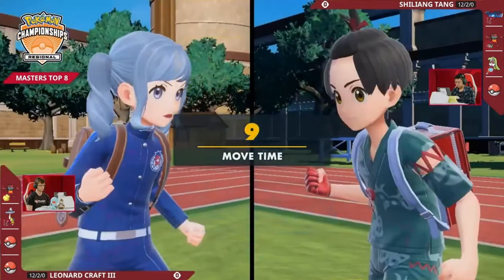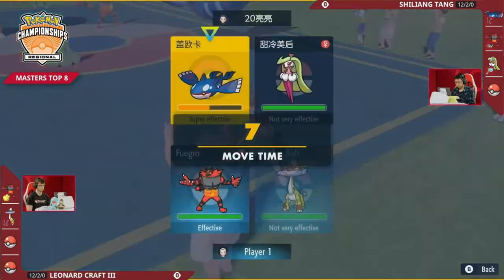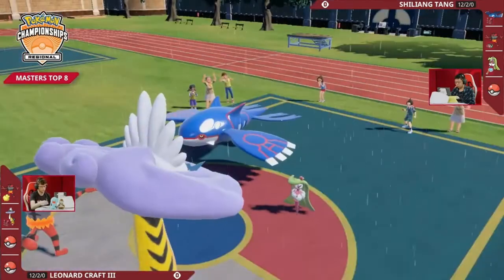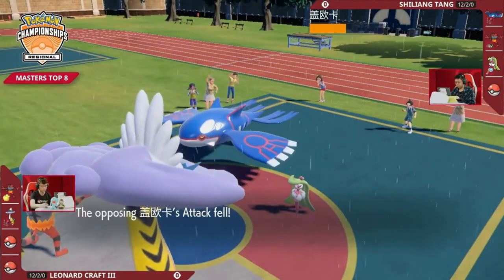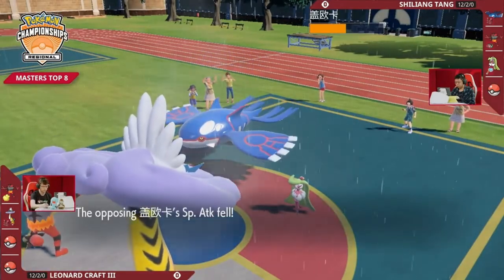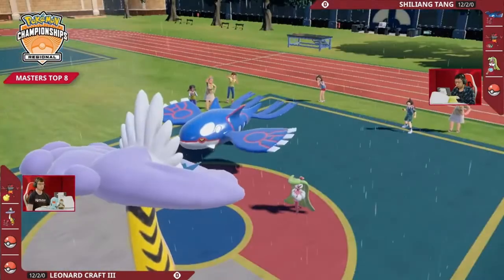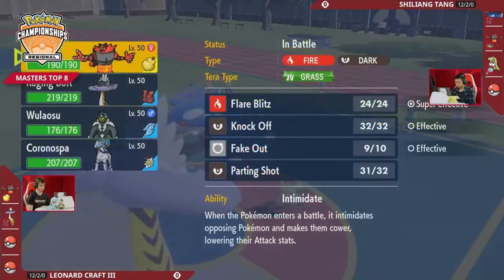We'll have to see here. As Incineroar's deciding what it wants to go for, there is the taunt it has to worry about — it depends on what Shiliang wants to do here. It's faster than the Sirena! Incineroar is turbo-fast! Faster than Kyogre, faster than Sirena! It has to be, right? It could even be a nature that boosts its speed. So the question is, what does Leonard have to bring into this?